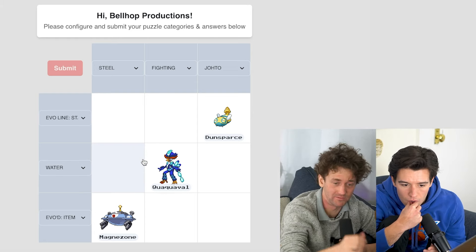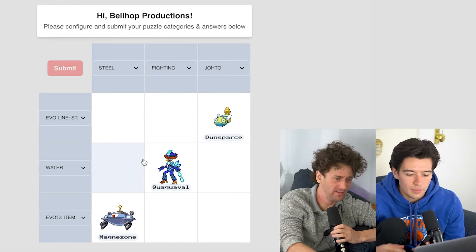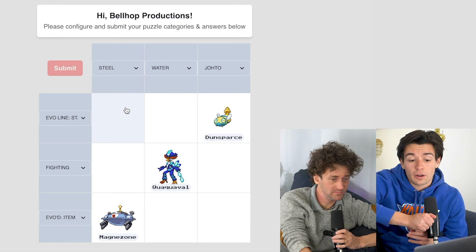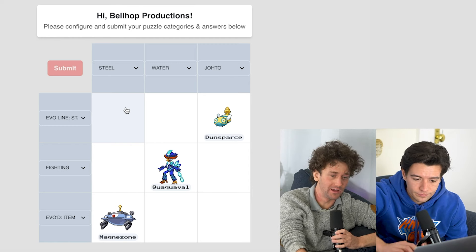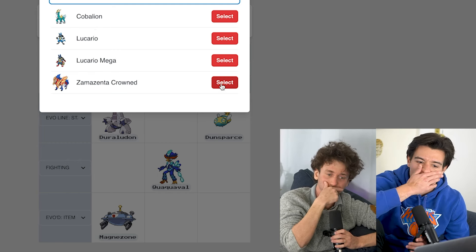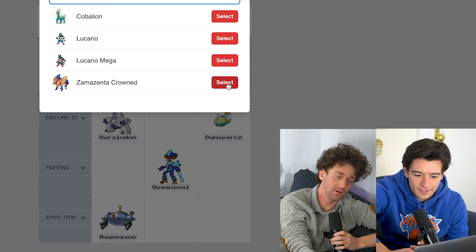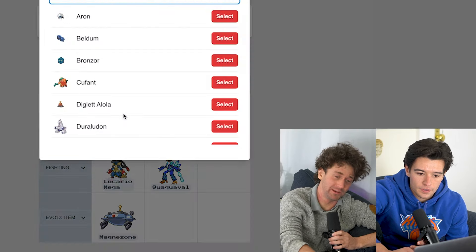Can we line the water up so it's not steel and water? What's a fighting/steel one? Lucario — is there another? Mega Lucario, or Zamazenta. Maybe that's more fun. Steel starter in evolution — how about Duraludon? That's good! Duraludon — boom! Steel/fighting: you want to do Zamazenta or Mega Lucario? Let's do Mega Lucario. They give you all the options. I'd probably say Mega Lucario — I don't want to give that dog with the shield any attention.